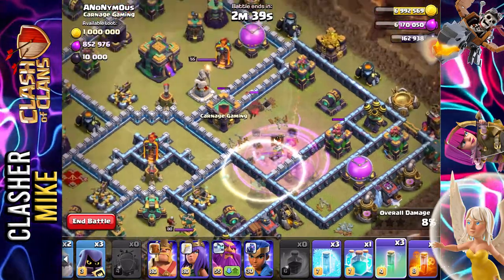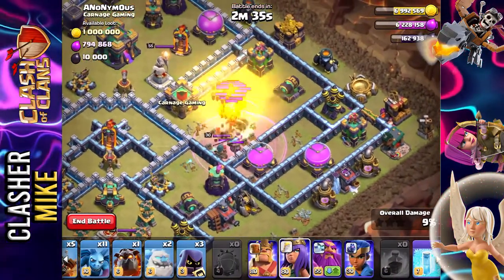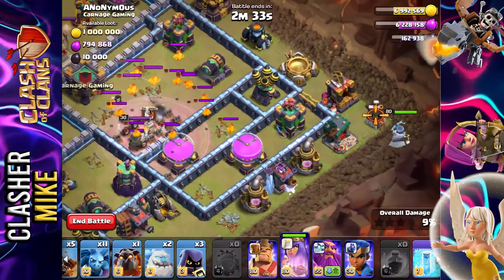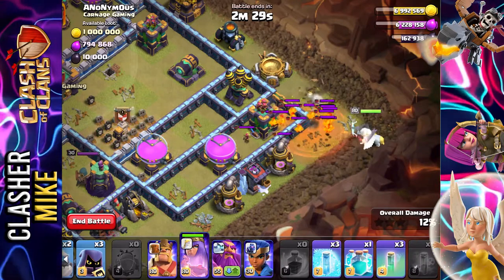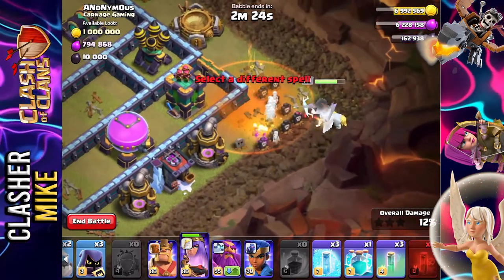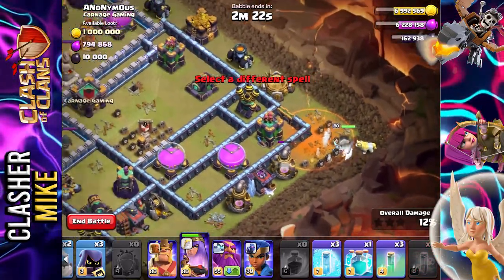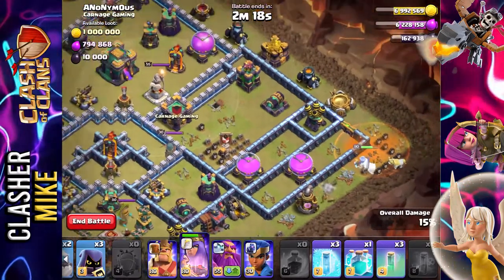Invisibility spell yet again. We are then going to put down our queen right over here — have her hopefully take out some of this stuff. We're going to put the poison spell, take out all of these guys. There we go, come on queen, you got this. Now she should be able to walk around the outskirts of the map here, and that's kind of the hope and plan.